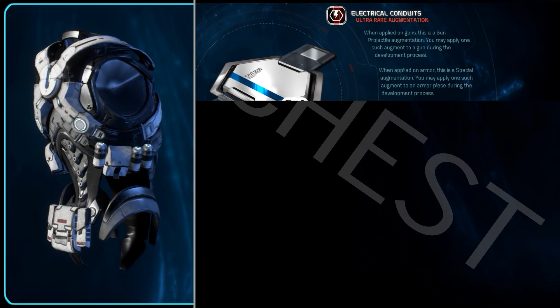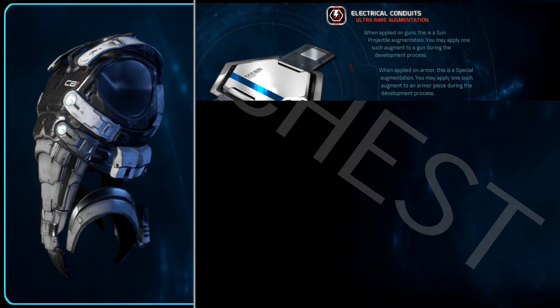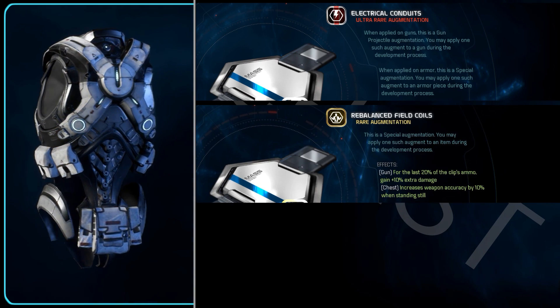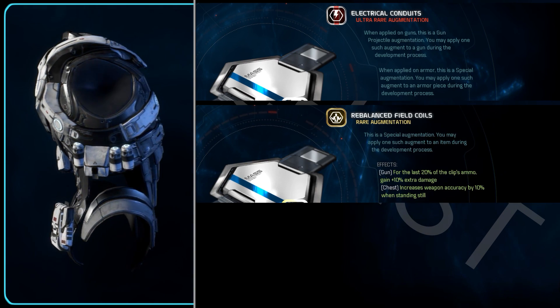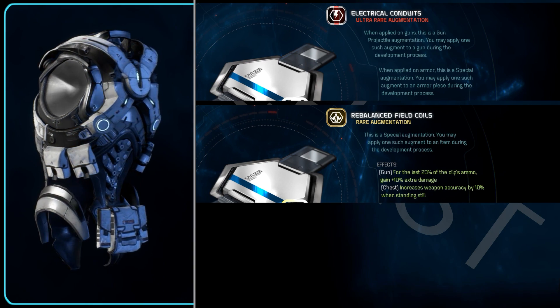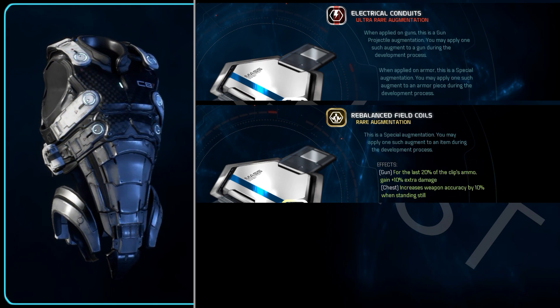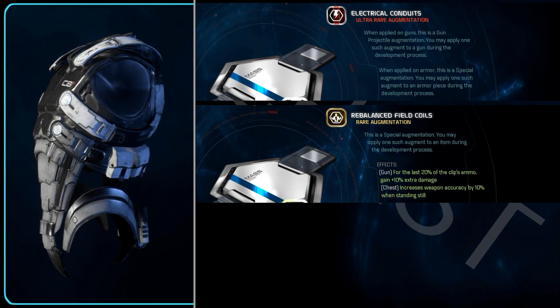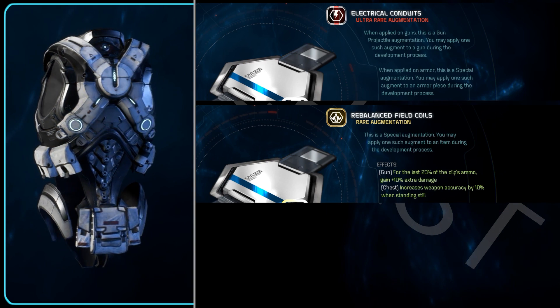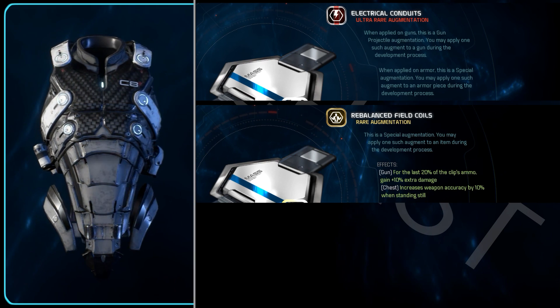This could be very very powerful for Vanguard, or anyone who likes to get super close really. Then there's Rebalance Field Coils that increases your accuracy by 10% when standing still. This is useless for some but hugely useful for others — anyone who regularly shoots a fully automatic or burst weapon from cover will get a big boost from this. As far as I've been able to tell, the hidden stat stability is somewhat tied to accuracy, not hugely but I do think it adds a little.